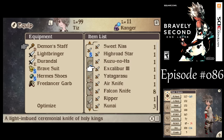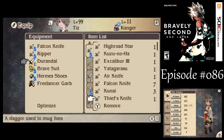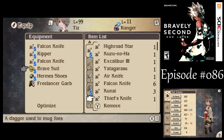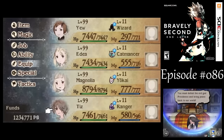For Tiz, let's give him some Falcon Knives, and I also want to give him the Whipper Knives, then some more Falcon Knives. I'm thinking about the Brave Suit, but no, I don't think so — it's not really helpful this time around. But I do want to give him the Hyper Bracers.